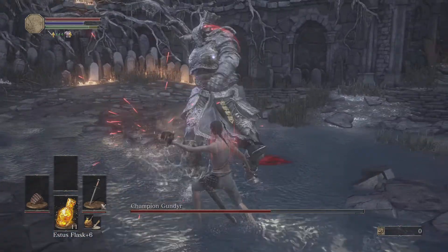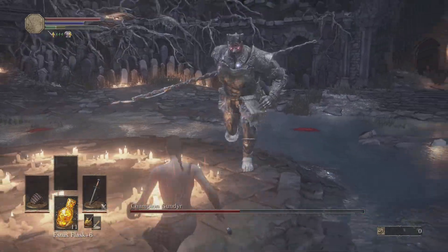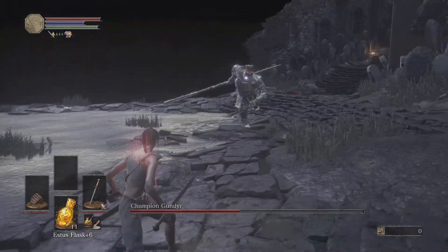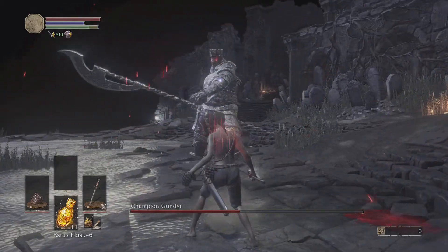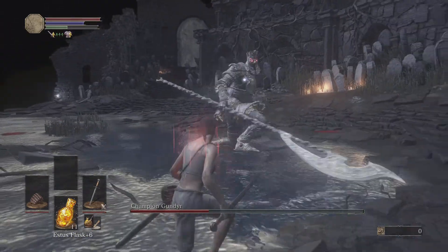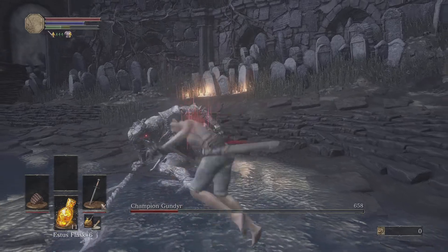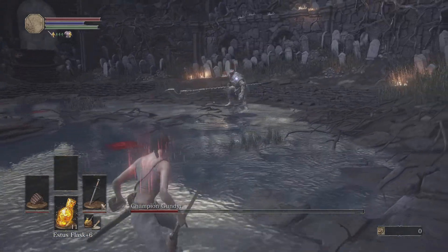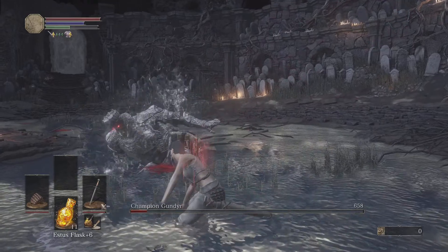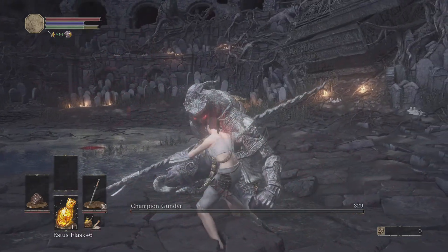Here we go. Be ready for the punch and the kick. Beautiful. And with every other boss — don't panic, heal. One more, and we're good to go. There we go — and that's how you do Champion Gundyr, the parry style.